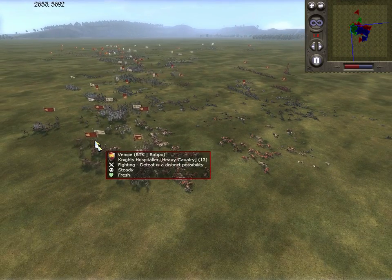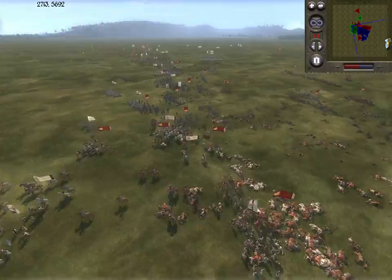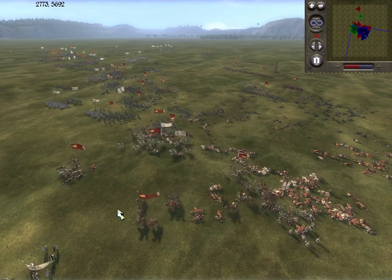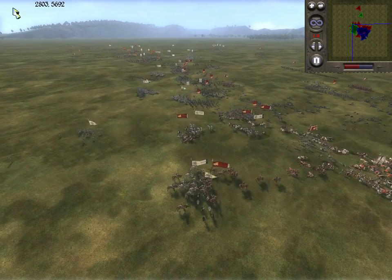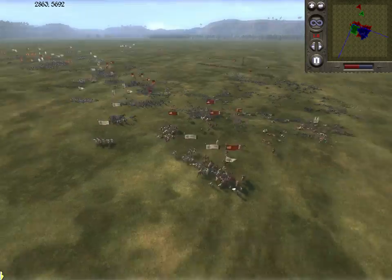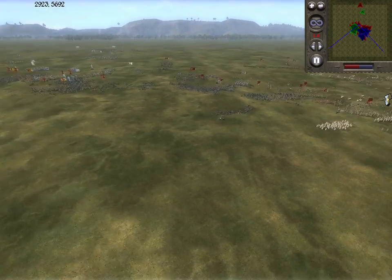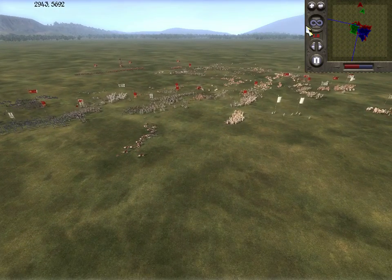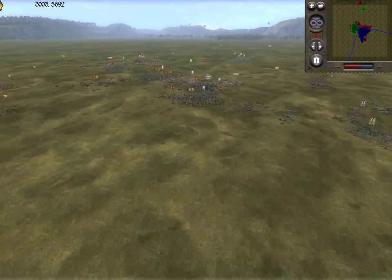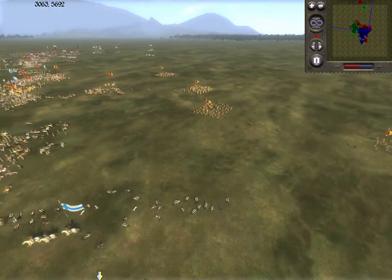The enemy are badly bloodied — they have lost half their men. That tells me that Sicily is indeed struggling. We are blessed: the enemy general is dead, we have sent the idiot to hell. That's the Sicilian general. Branca Leone, this Arm player, is in big trouble. I always felt Sicily was the weak link of the four factions — but that's on paper. You've got to have the ability and knowledge to make that count. Paper advantage ultimately means nothing.